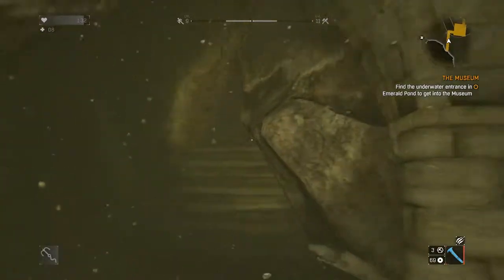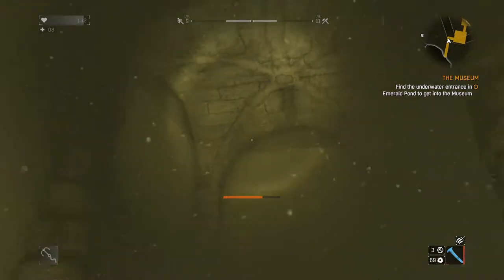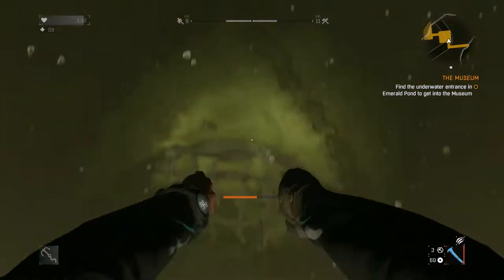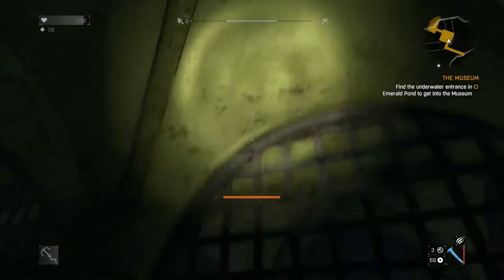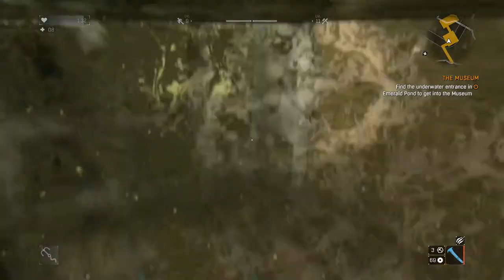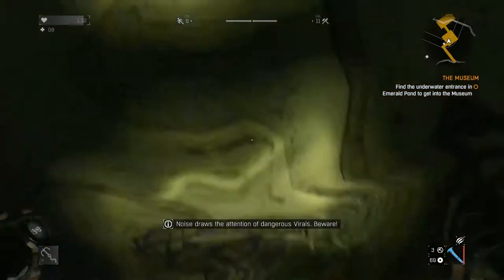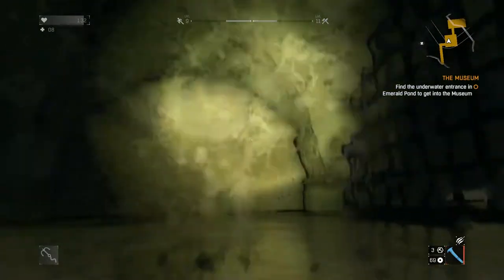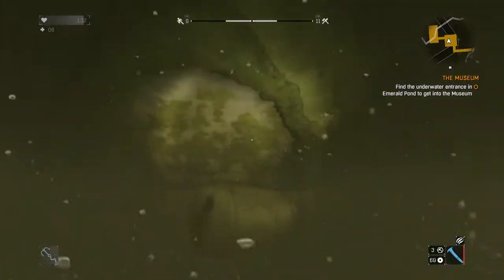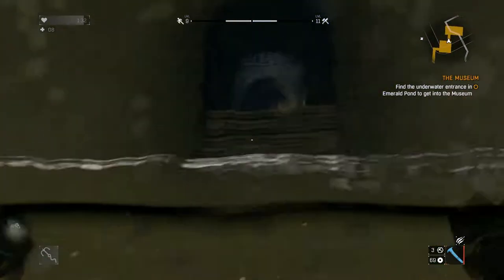The guy said we'd need scuba gear to actually make it. This is getting quite deep now — we're losing the breath bar, it's running low. We need to get to a surface as soon as possible. We found it — a little rest spot. I think we need to carry on anyway. We may actually have to come back to the surface and jump out here. We can jump over a little fence and now there's more — we have to swim through over here. Alright, we made it.